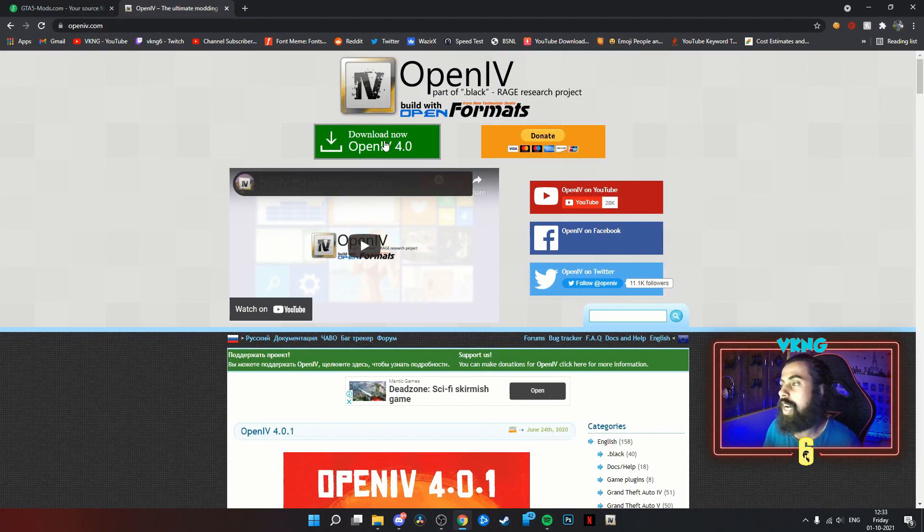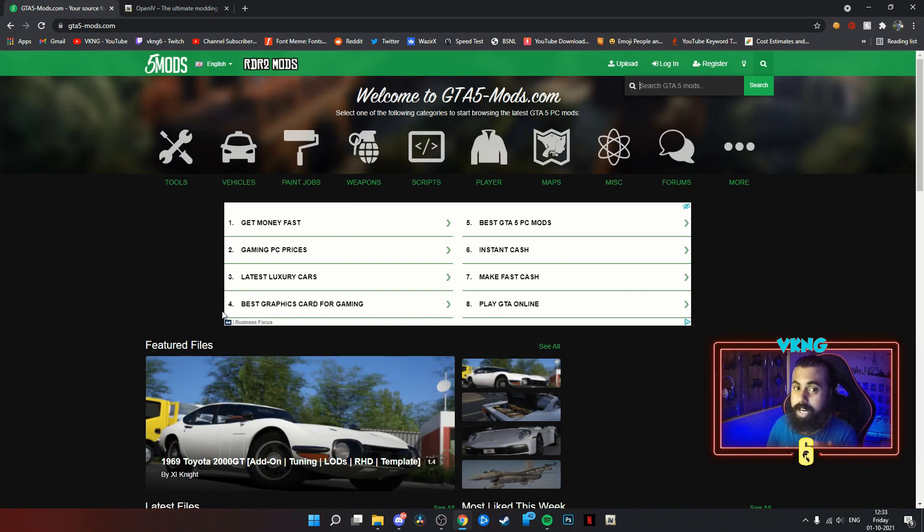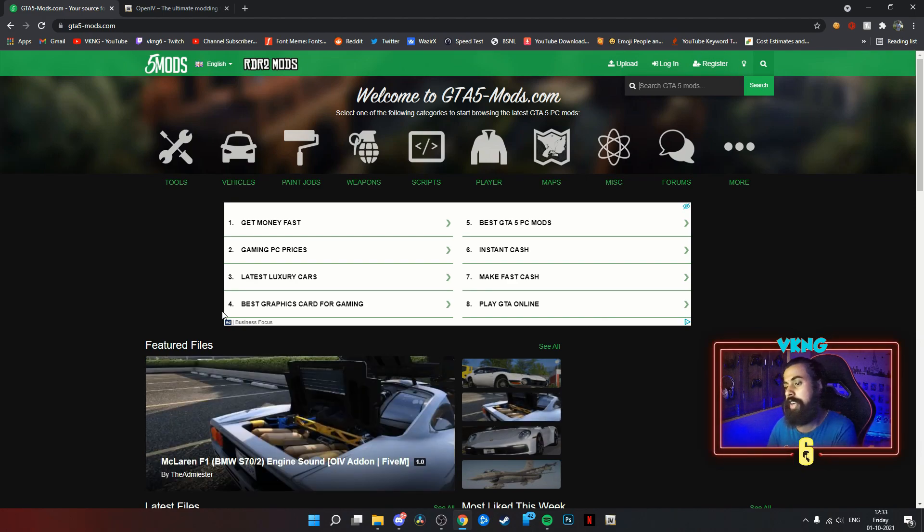First you will need to download OpenIV, because OpenIV is the software that will allow you to get into your GTA files. The RPF files are not readable by any software other than OpenIV, so it is mainly required — it is the base of modding. All the mods I have used here will be available except the paid mods, which are Patreon only. I'll also provide the link in the description.